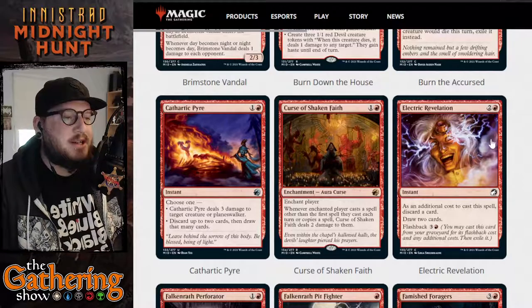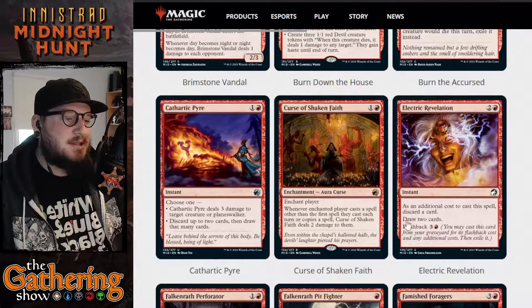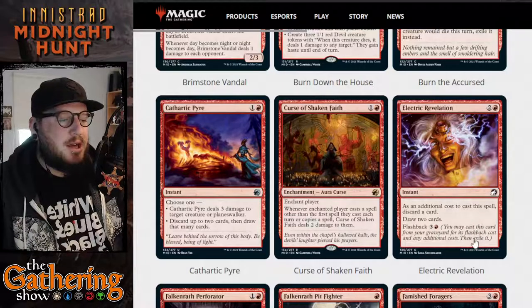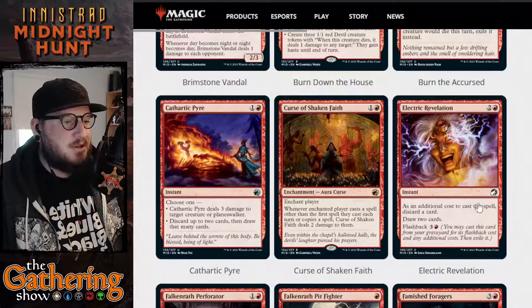The next card in red is Electric Revelation. For two and a red, it's an instant. As an additional cost to cast the spell, discard a card, and you draw two cards. You can also cast it again from your graveyard for three and a red. There's not a ton of instant card draw in red, so this is pretty good.